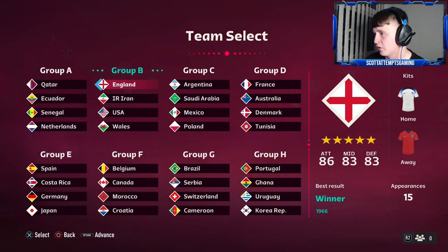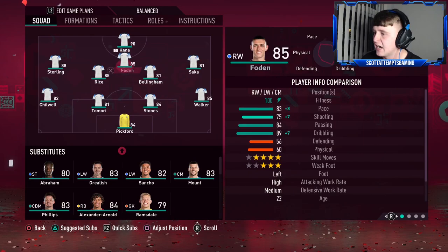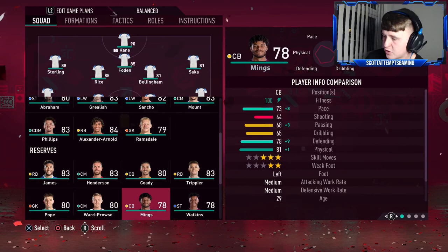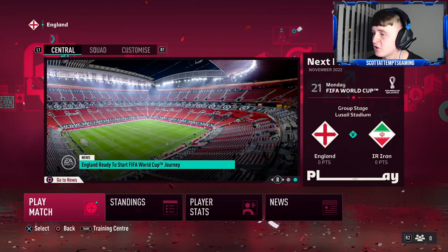Let's start a FIFA 23 World Cup tournament using England, of course. It's pretty much exactly like career mode. I'm going to create a custom tactic — I'm thinking 4-2-3-1. The team I've decided on: Pickford in goal, Chilwell, Tomori, Stones, Walker as the back four, Rice and Bellingham in central midfield, Sterling, Foden and Saka behind Harry Kane. On the bench: Abraham, Grealish, Sancho, Mount, Calvin Phillips, Trent Alexander-Arnold and Ramsdale.